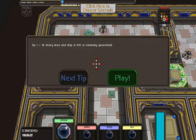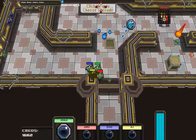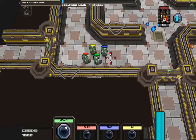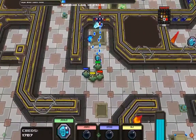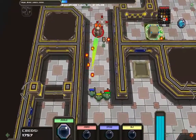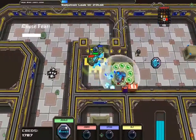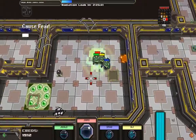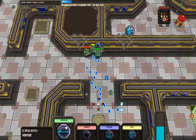Every area and ship in PSC is randomly generated. There are nice tooltip hints. You can click to choose your grenade - rapid fire machine gun for the shield. You can see how that radiation is in this level again. Now I've got fear so I scare them all away. At the start of the level you're able to customize, and I'm still picking up rockets and grenades.